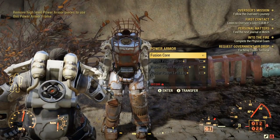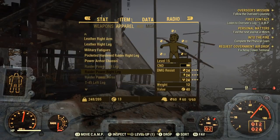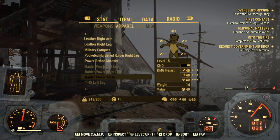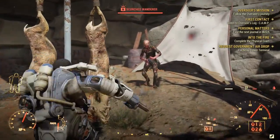While most power armor pieces require you to be level 30 or higher to equip them, there are some, like the Raider set, that can be equipped as low as level 15. You'll have to find them first, though. Fortunately, even the base power armor rig can provide a lot of help early on in the game.